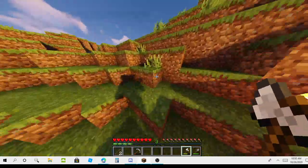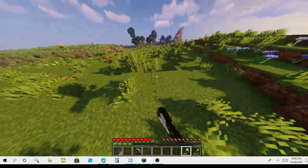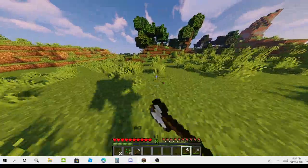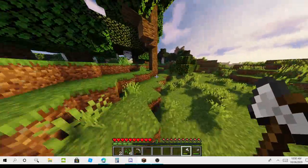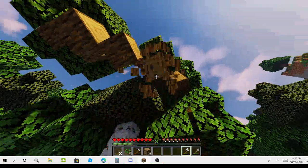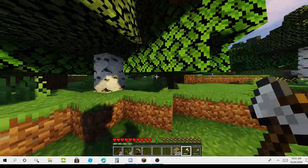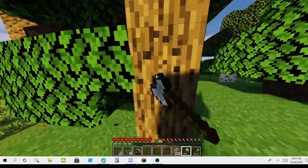My alt token expired and kicked me out of the game and I had to get a new one. Now I'm going to get some oak wood. This is the oak wood — I'm just going to collect it real quickly because I just need a little bit. 28 — that's not enough, it runs out too quickly.